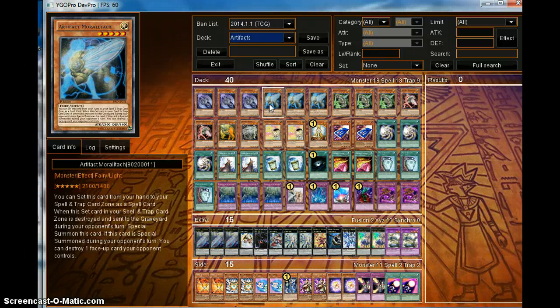Then we have Artifact Moralltach. This is a 2100 beater that special summons, and when this card is special summoned during the opponent's turn, it targets one face-up card and destroys it. So it's pretty good.